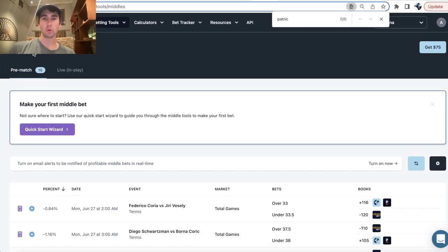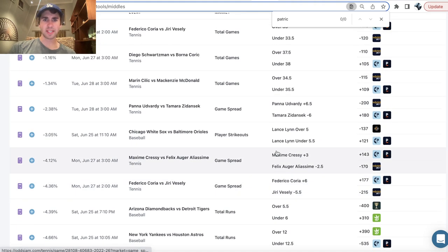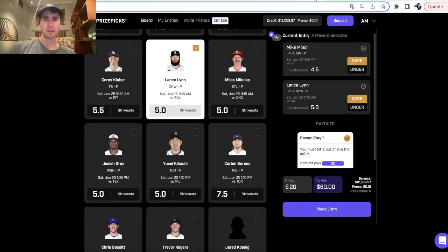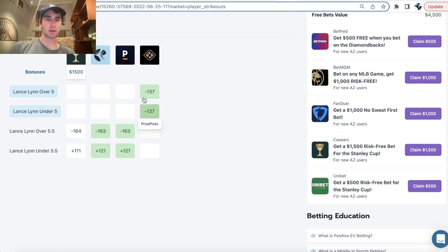The middle betting tool essentially shows you when sportsbooks are setting a line at different levels. If we go down, you can see a perfect example here with Lance Lynn — over 5, under 5.5 strikeouts. If we click into the odds, you can see PrizePicks has the line at 5, and the sportsbooks — we have Pinnacle, the sharpest bookmaker, the most efficient betting market with the most accurate odds.